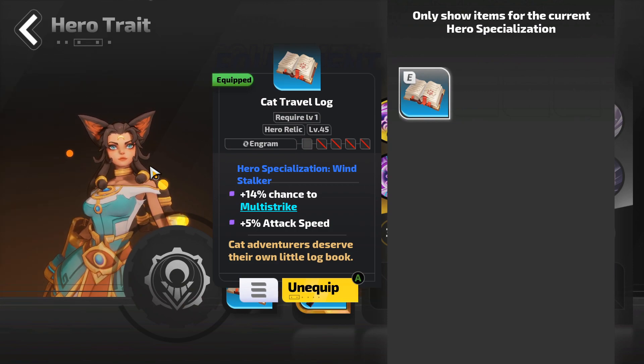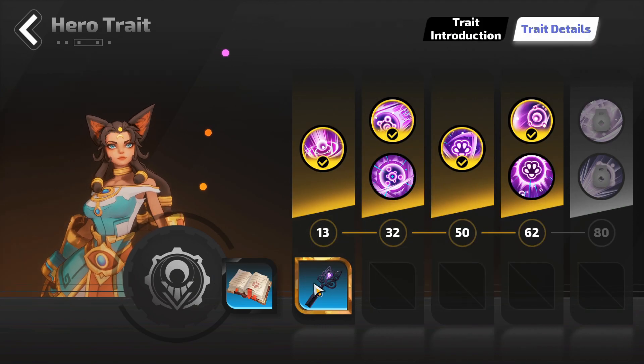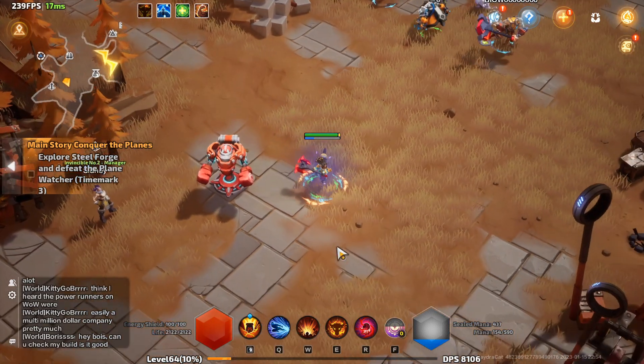These newer items give extra stats — you'll get them more towards the end game once you start getting into maps and the league mechanic. Multi-Strike Trance is what I'm shooting for since that's what the character is based on. I also wanted more movement speed because it's quite good for this character — she's a fast cat.